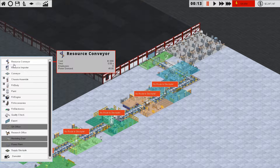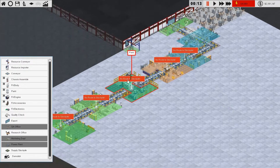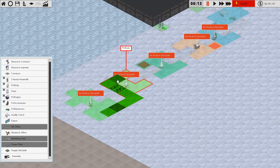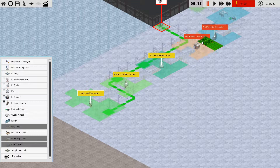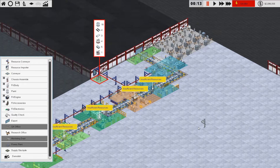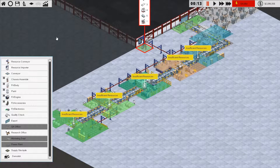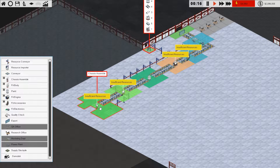A stockpile imports resources here. Moving the resource conveyor down to the importer and connecting that up — I think that's everything that needs a stockpile. Everything's now waiting for resources and we can naturally produce a car. We've now got the basics of a factory set up.